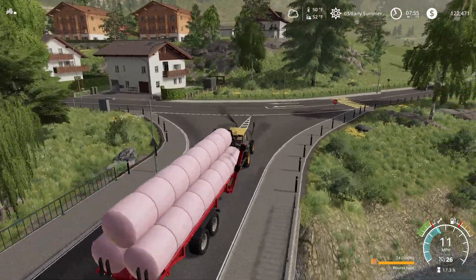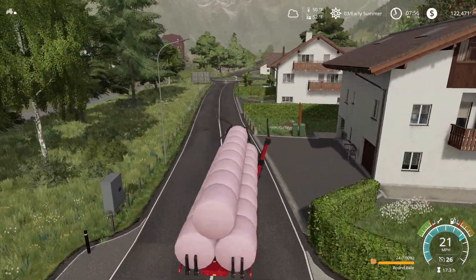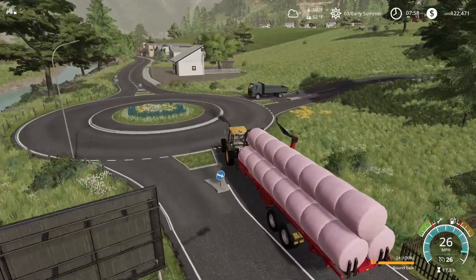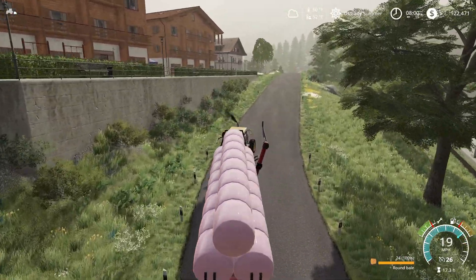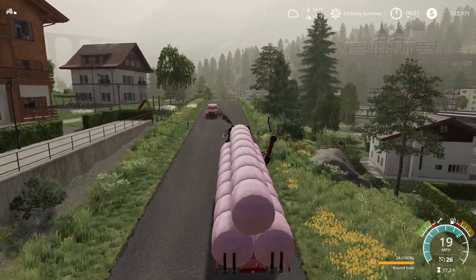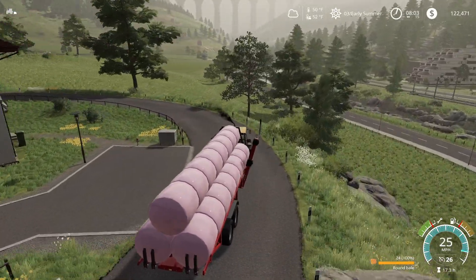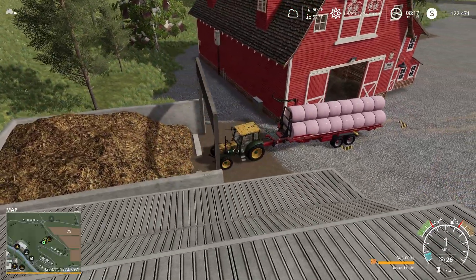I'm going to come up here, make a left, and this delivery location is going to be up on top of the hill. Maybe it's not as far as I thought it'd be. Yeah, you can see that very alpine-looking barn up there. If you haven't noticed, I made a few adjustments to the map — I added a few more sell locations, things like that. Let's go ahead and we'll see if this works.